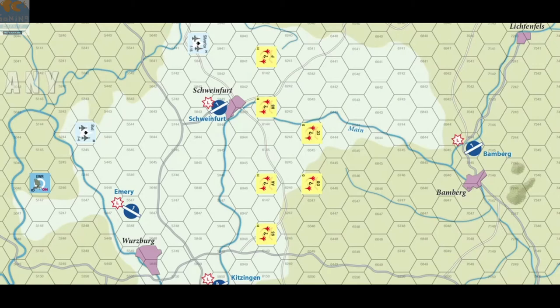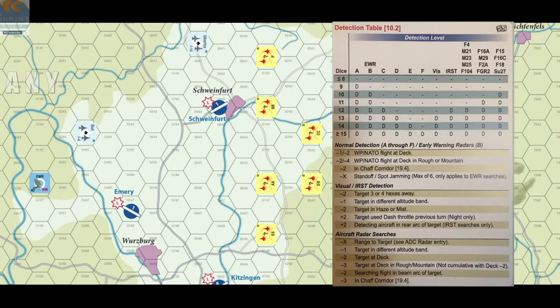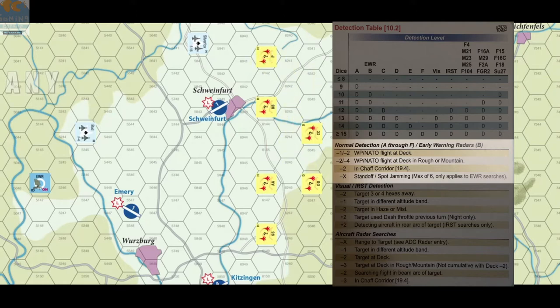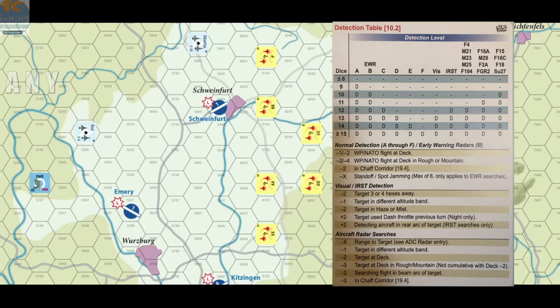Now that you know the different detection statuses, let's talk about how you actually detect those flights. There are four ways to detect enemy flights. The first is a regular detection attempt for every single undetected flight on the map — it doesn't matter where they are, what they're doing, or how high or low they are. Every single undetected flight gets one detection attempt. The scenario will tell you the detection level, which goes from A (the best) to F (the worst). You roll 2d10 and if your roll equals or exceeds the number on the detection level, you've detected the flight. There are a few modifiers, such as if the enemy flights are on the deck in rough terrain. For example, if you roll 16 on 2d10, that would detect the flight, and you flip it over — it is now detected.